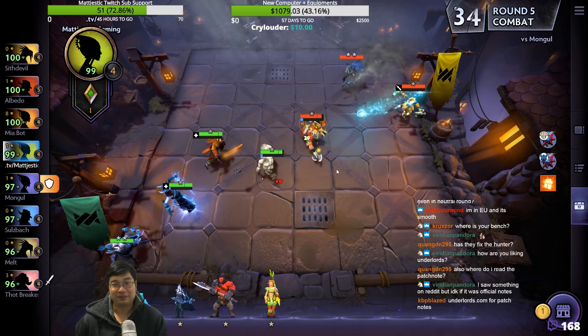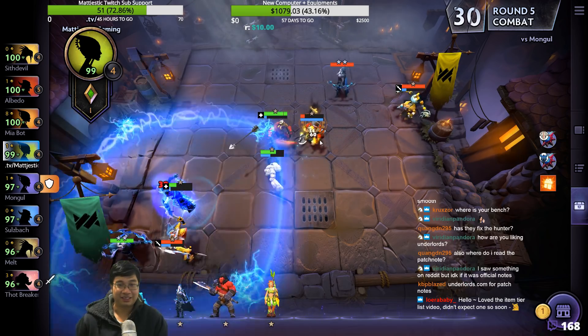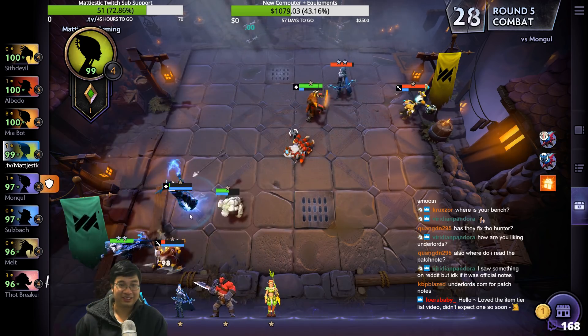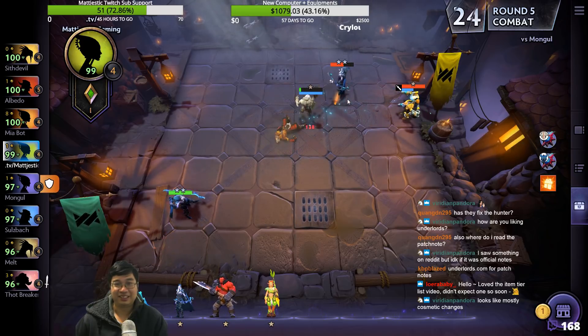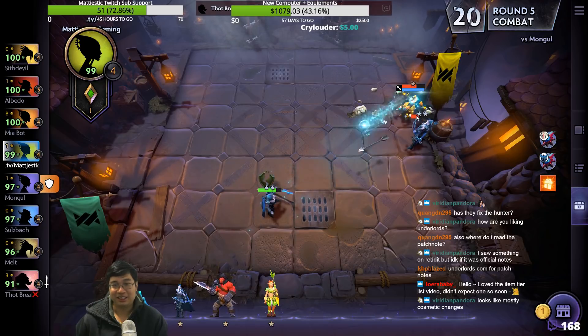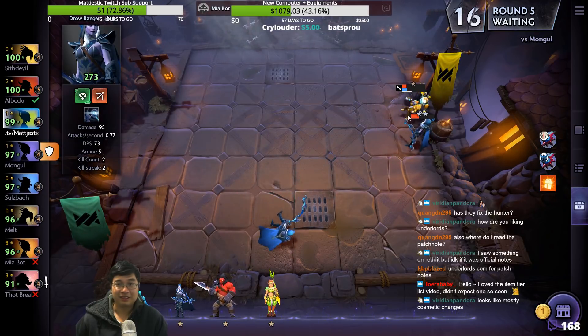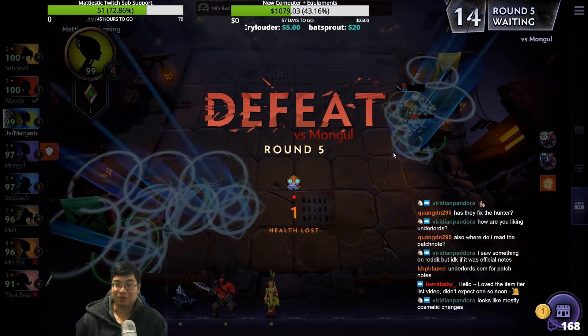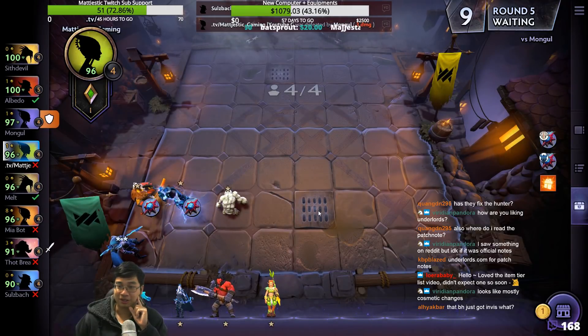We're going for Hunters by the looks of it. Look at this Razor go! You're supposed to get disarmed — what a toss! We lost because we hit the Tinker instead of the Drow. You don't have any items — are we just losing? We just lost our first loss.